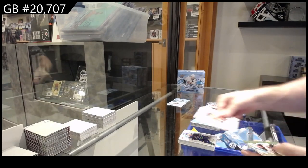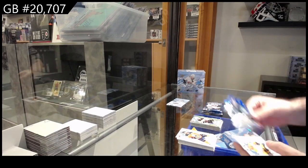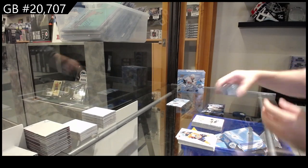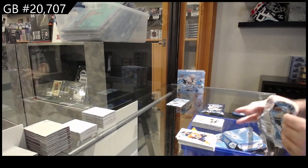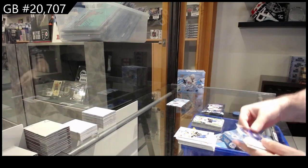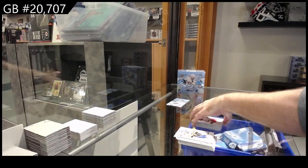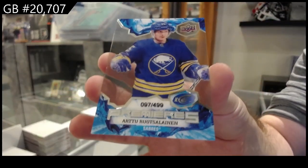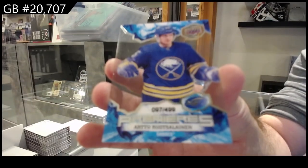We've got a green rookie for Boston of Aiken, crystals for Seattle of Grubauer, and a rookie for Nashville Tomasino. Green of Provorov for Philly, rookie of Lungfist for the Rangers, and a $4.99 Russelainen for Buffalo.